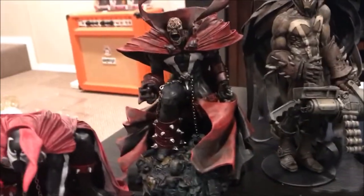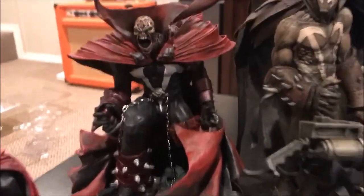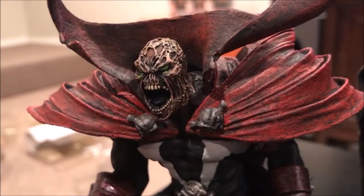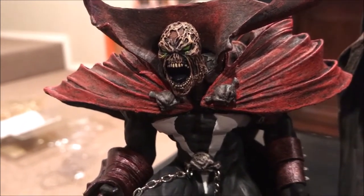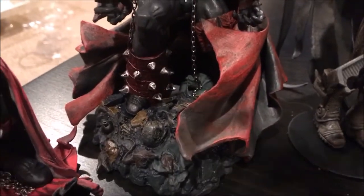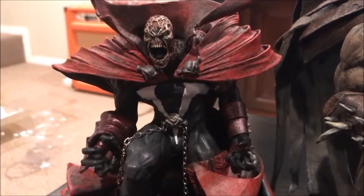The next one is the Issue Number 85 art. You take a look here — you got the unmasked Spawn, which that sculpt looks amazing with all that detail work with Al Simmons' burnt flesh. Got that really nice green tone there in the eyes. The cape looks amazing. Once again you get the actual metal chains, and the cape just kind of wraps around them and you get some nice weathering effect right there. That was really cool.